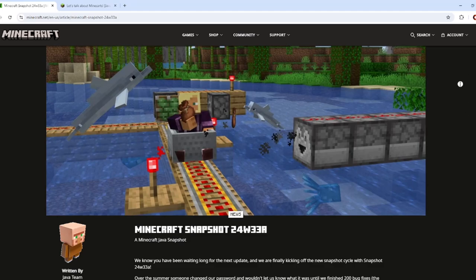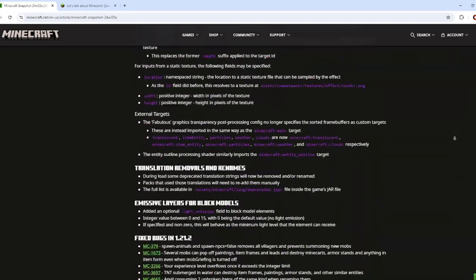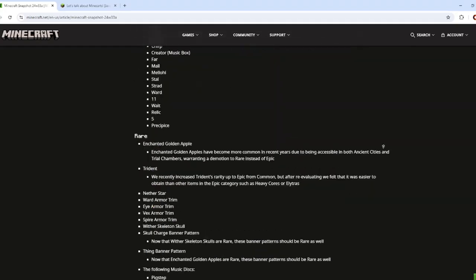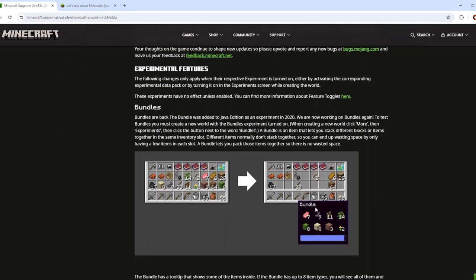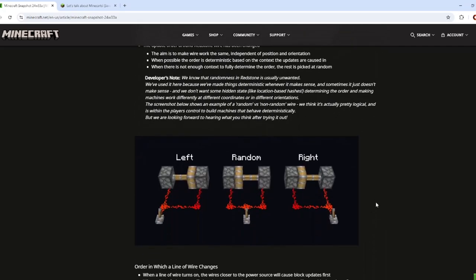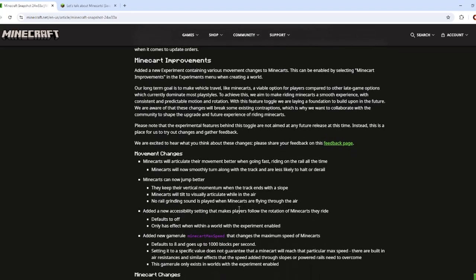Starting off, here is the changelog. I can't go through all of this in just one scene, so essentially I'm going to highlight the major things: a lot of bugs were fixed. Of course, bundles, baby dolphins along with baby glow squids, redstone torches got a rewrite so now they look much prettier, and the bundle is added. There's even some redstone experiments you can turn on, and minecart improvements you can also turn on.